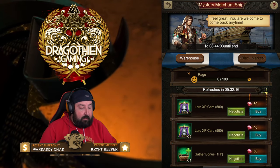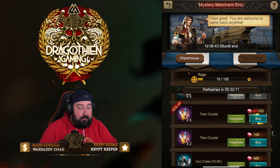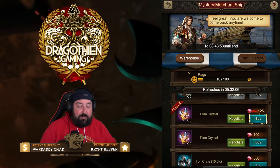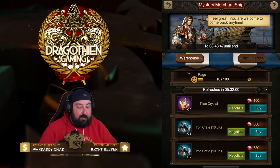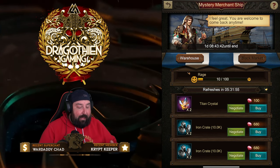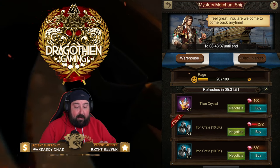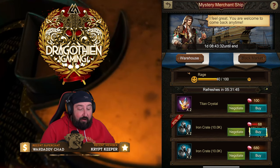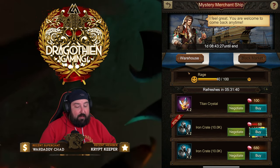Let's see what happens with the Titan Crystals. Negotiate right off the bat — looks like 50% off is the highest you can get on Titan Crystals. Each item has its own maximum discount. That one's ready to buy and we're only at 10 rage. Let's try the Iron Crate — maybe it's 80 or 90% off, which would make it worth it. We hit Negotiate: 60% off right off the bat and it's not maxed, which is a good sign. And now — 90% off. Definitely worth it.